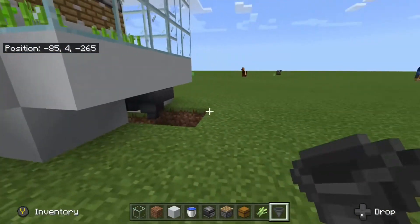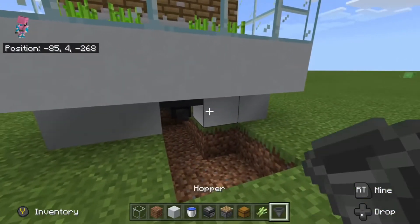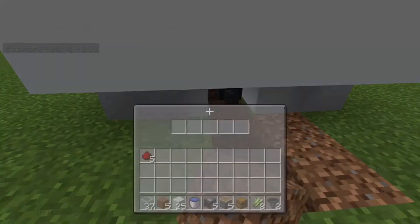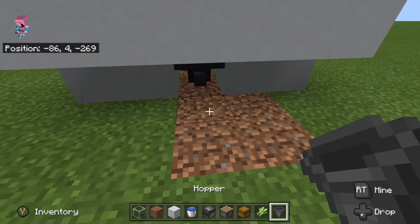Like that, if you can see. So it'll get pointed forward, which will go into this hopper, which will then point into the chest.